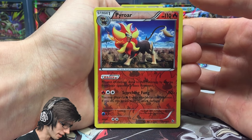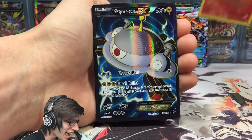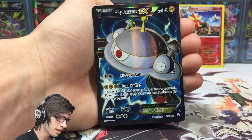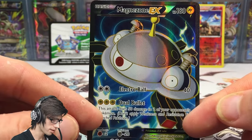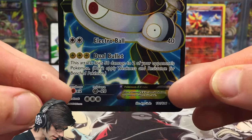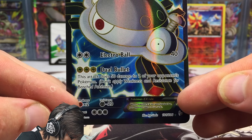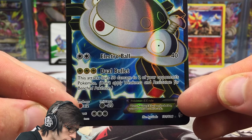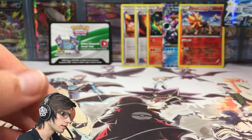Can we end it strong? Oh damn, we got a Magnezone EX full art, you guys! Like I said, when these boxes get something good they just go so hard. We got a Magnezone EX full art with 180 HP with Electro Ball which says 40, and Dual Bullet which says this attack does 50 damage to two of your opponent's Pokemon - don't apply weakness and resistance for benched Pokemon.